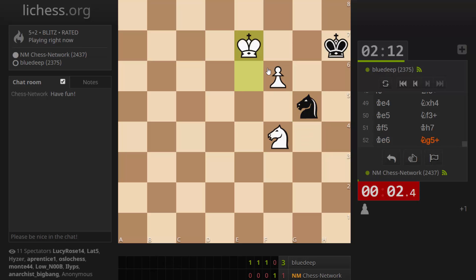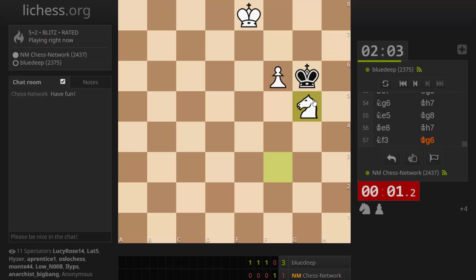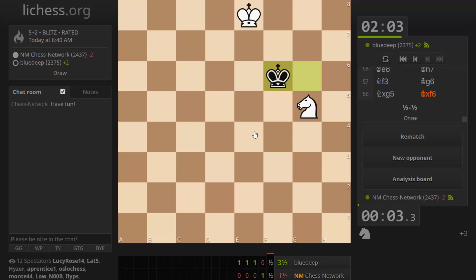My king is at least safe for a little bit. They might be in a little trouble. Oh, there's that move — that works to get the draw. Tough one. That was a good game — easy to mess that one up.